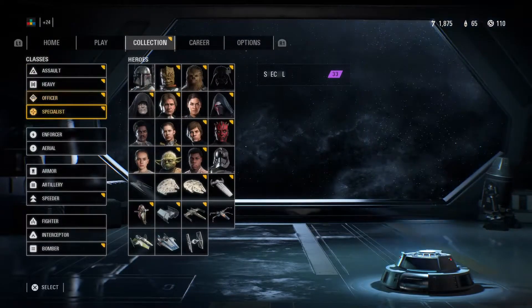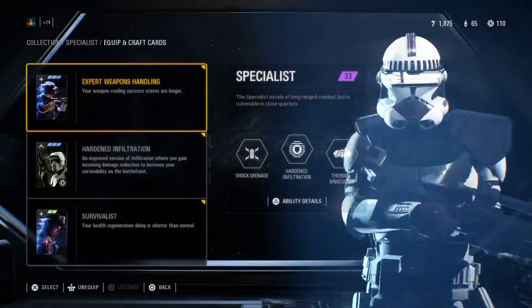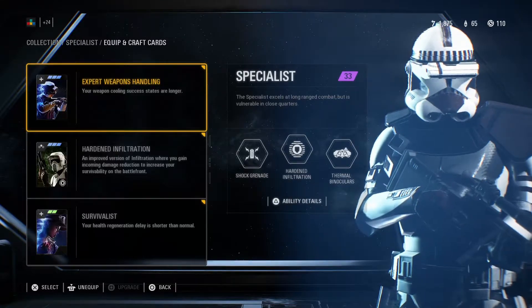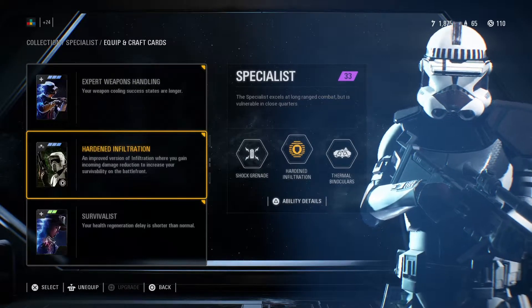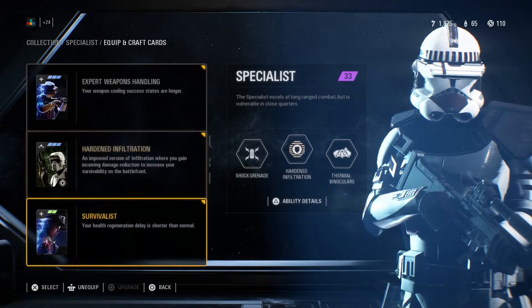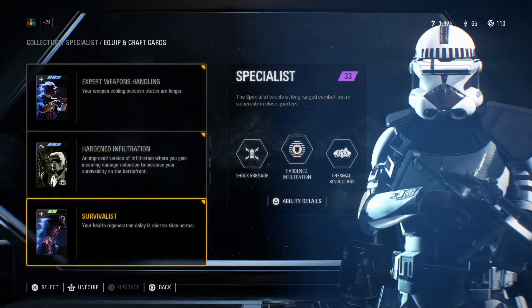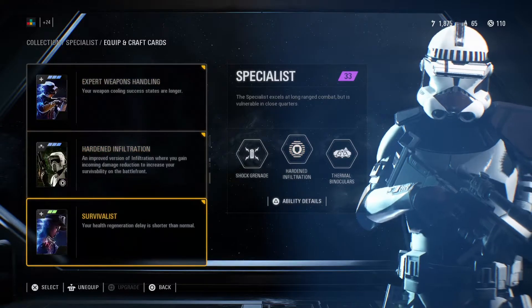Last but not least, we have the Specialist class, which is probably my least used class. But the first card is one of my favorites — Expert Weapon Handling, where success rates in reloading are way better on the sniper you choose to use. Hardened Infiltration for the second, where you can take more damage while using your infiltration behind enemy lines. And Survivalist, like all the others.